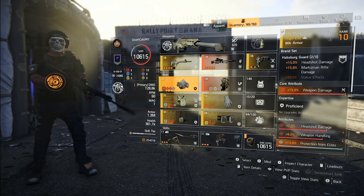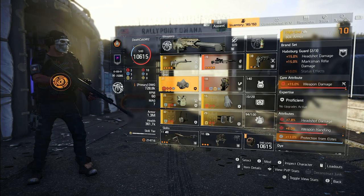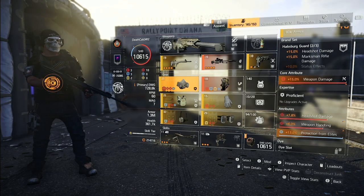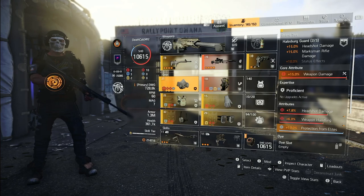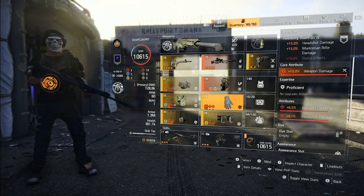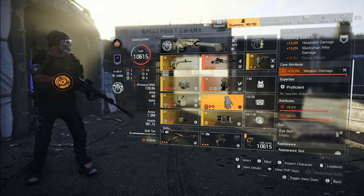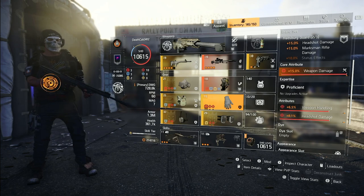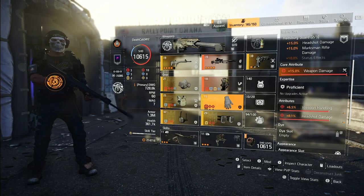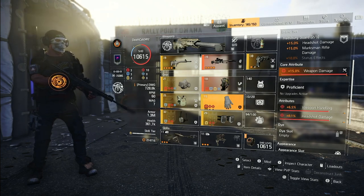Mine is at God-rolled status, but don't worry — a 12% protection from elites will work just fine. Here's the second piece of Habsburg, the one giving us marksman rifle damage. I have weapon damage and the same stats: weapon handling and headshot damage. Don't sleep on your weapon handling. Your other option could be skill damage or armor regen there, but I discourage you from putting on too much skill damage.